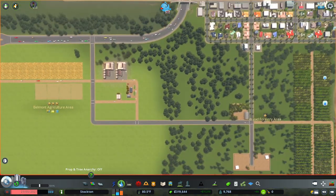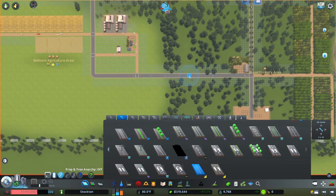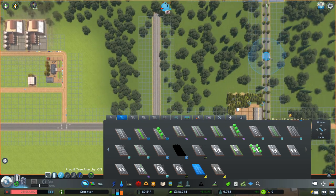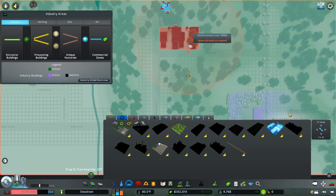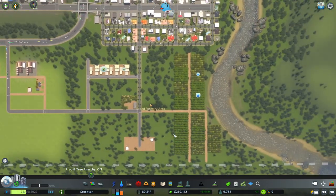Now I'm going to put in the industry road over here, and on the industry road is where we're going to put our sawmills and pellet plant and all this kind of stuff. We're going to start out with four and now let's just see how this goes.